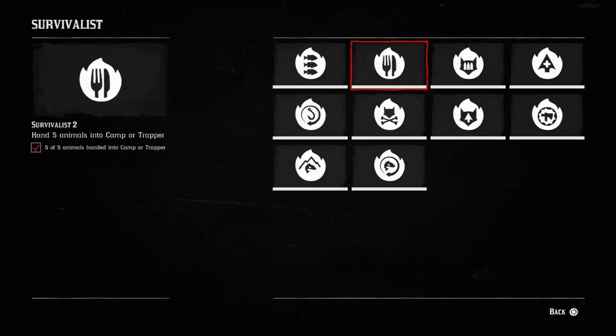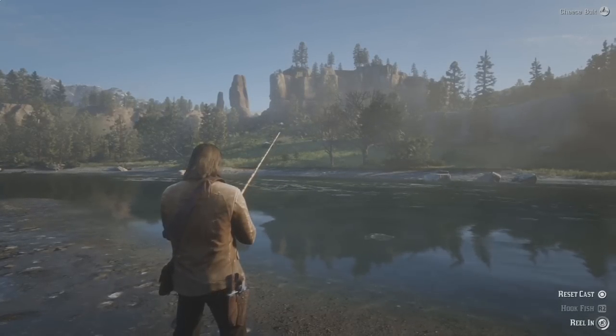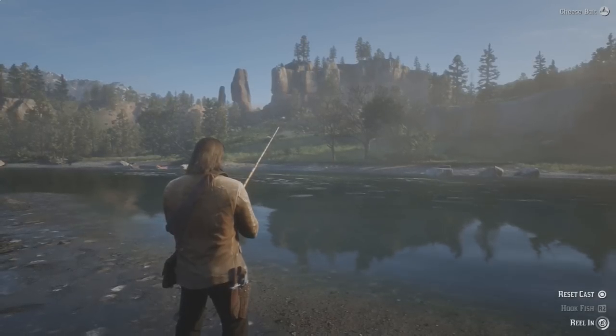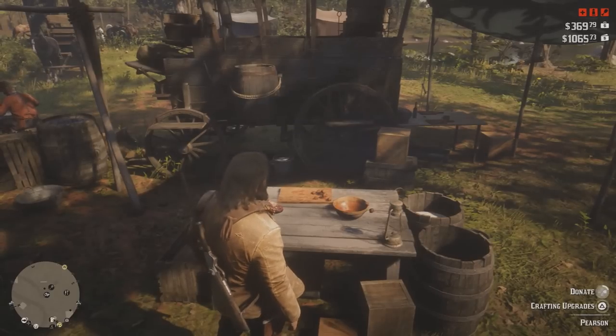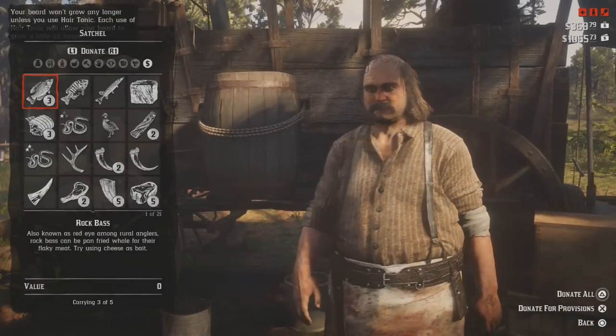Transitioning immediately into challenge number 2, which requires you to hand 5 animals into the camp or trapper. If you're smart about this one, with those 3 bluegill fish that you already caught, catch another 2 extra bluegill or any other fish and then hand them into the camp. If you do so, challenge number 2 will be over in just a few seconds.